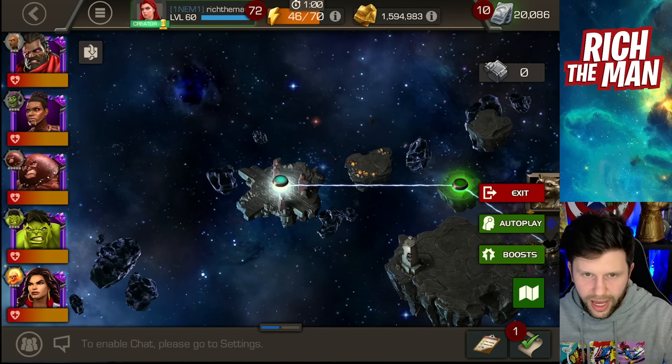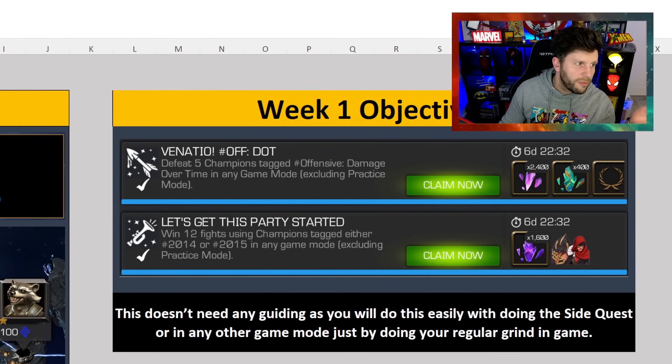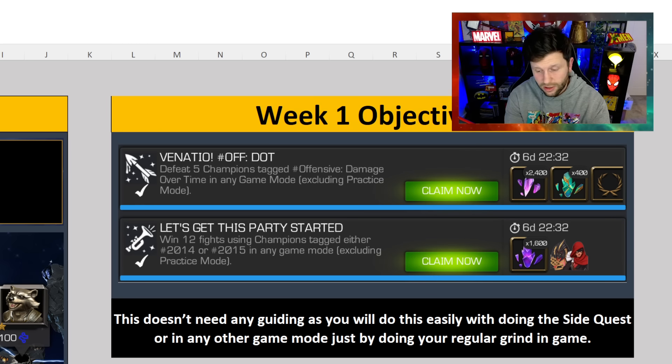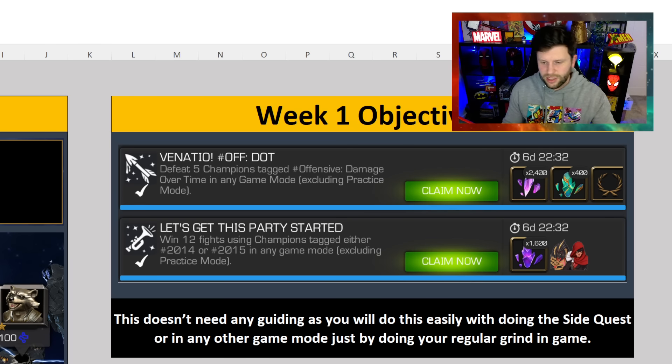The other one is going to be the week one objectives. Again, I assume you've done these. Providing you have done the side quest, you do both objectives — that's how easy the objectives and solo event are, and that's obviously the reason I've not made any content or video coverage. It's just really simple. There's nothing complex about it.